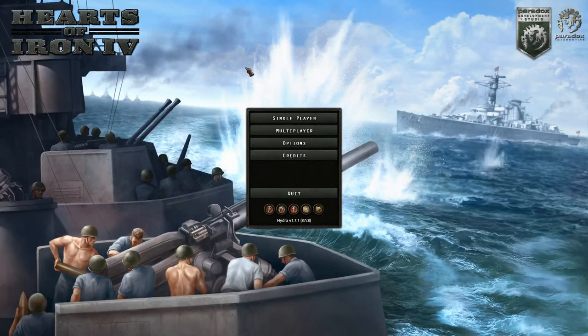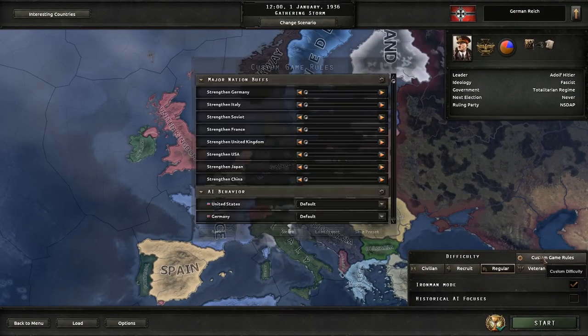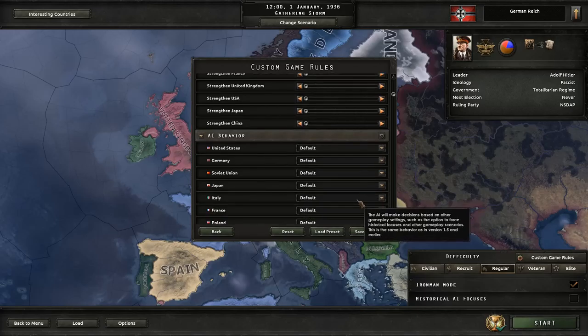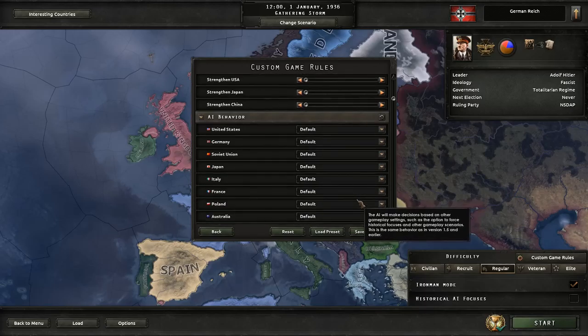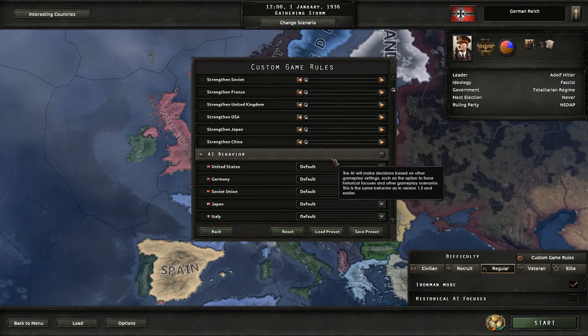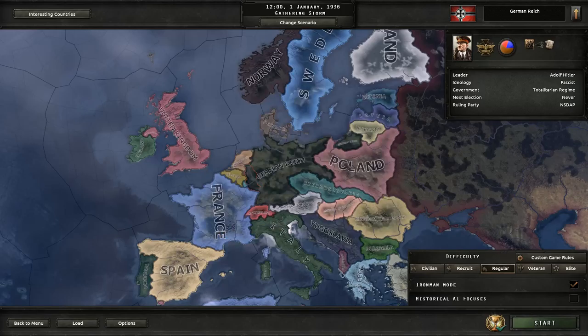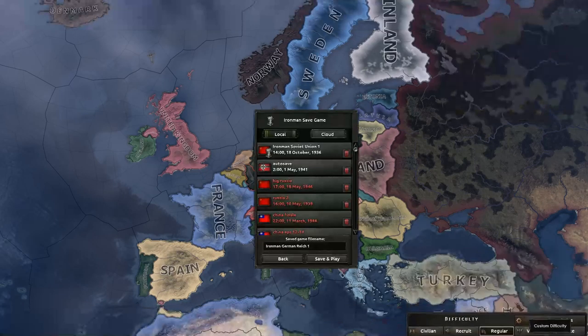I have played a lot of this game. We're going to do a new game, starting with January 1936. We're going to play as Germany because, well, I want to — and it'll probably be the least boring. We'll play on a regular setting with custom game rules. We'll be the German Reich, and off we go.